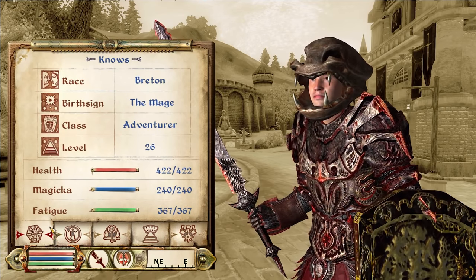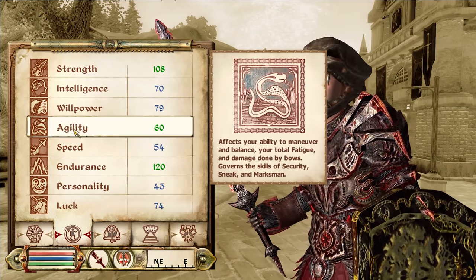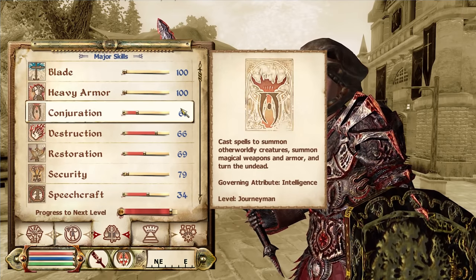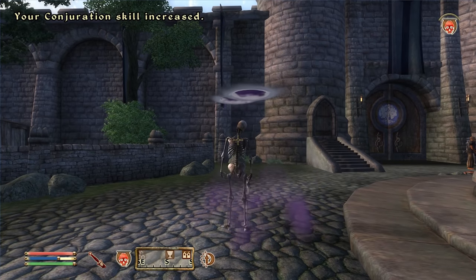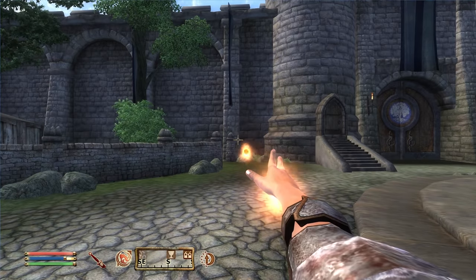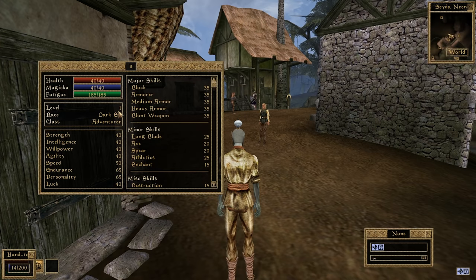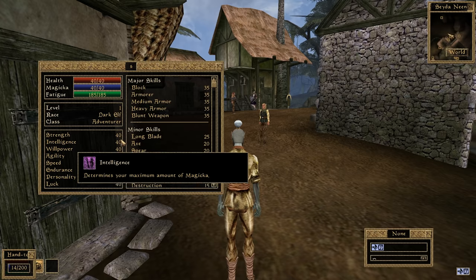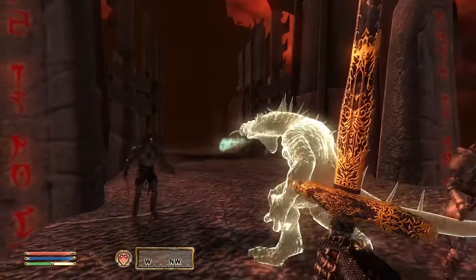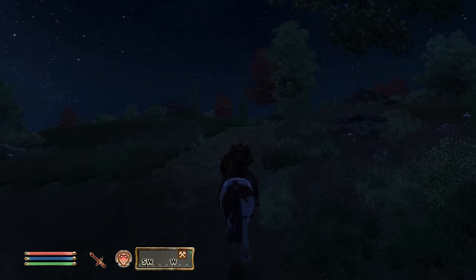Many parts of Morrowind's character systems remain in this game. You still have the same attributes and mostly the same skills. You still level these skills by using them, still select attributes to increase on level up, and still receive a bonus based on the number of associated skill increases during that level. Some of the flaws of Morrowind's systems also remain, like how the speed you level magic skills is still based on the number of spell casts made as opposed to the mana cost of the spells. Still, in many ways Morrowind and Oblivion's progression systems are very similar — except for one key difference: Oblivion uses level scaling. This applies to enemies, dungeons, quest rewards, random loot, locks on chests, and so on.